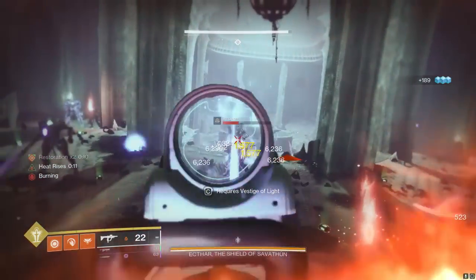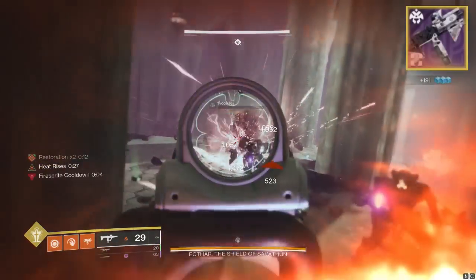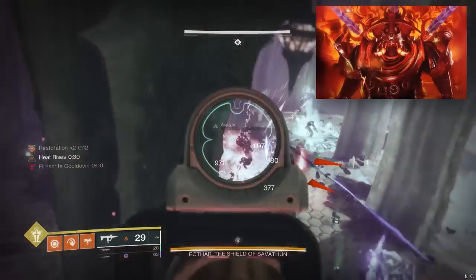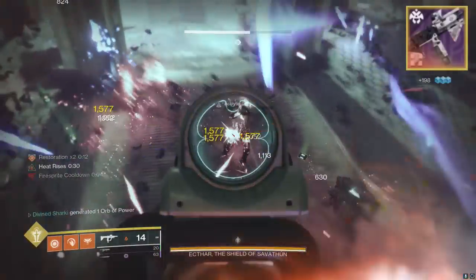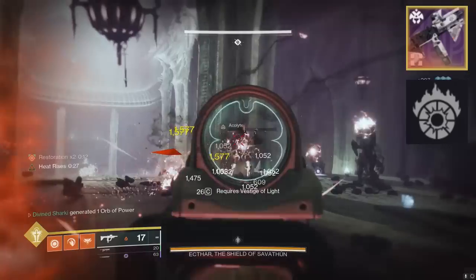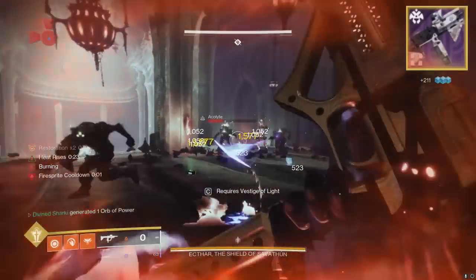Last year we had the Callous Mini Tool return in Season of the Haunted, basically the season that was in the same slot as Season of the Deep last year. We also got Duality, the dungeon with the mechanic that'll kill you even if you do it right. The biggest draw to that SMG was the fact that it was the first SMG in the game with the perk Incandescent, one of the most loved perks by the community. And today, if you don't have a Callous Mini Tool, we got your replacement right here.